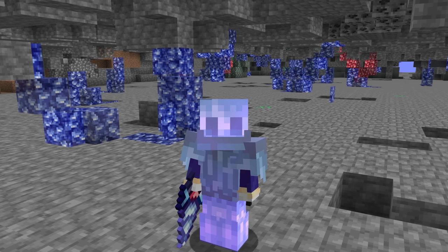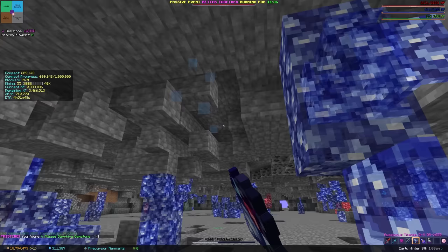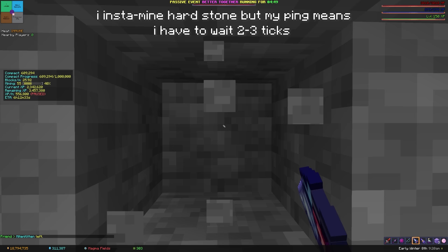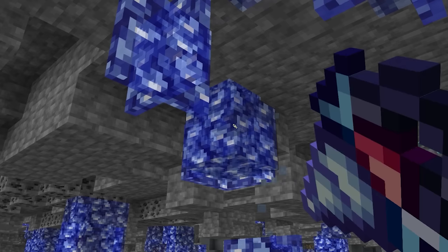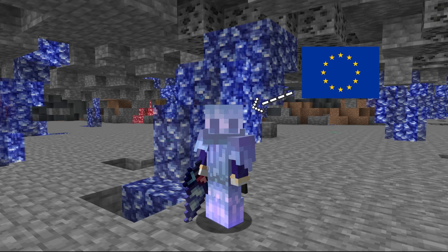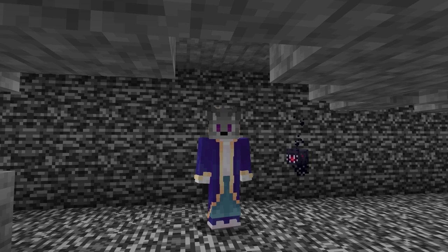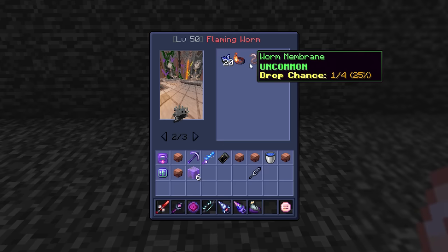Your ping actually matters for mining. There's a delay between a block finishing being broken and it actually breaking for you, affected by ping, meaning higher ping means slower mining. You can counteract this by timing moving your mouse onto a new block after the expected number of ticks, but this can do more harm than good if you're bad at timing it. Worms and scatha are a strange feature — they're the only way to get the scatha pet as a very rare drop, but worm membranes needed for gemstone chambers actually come from sea creatures for some reason.